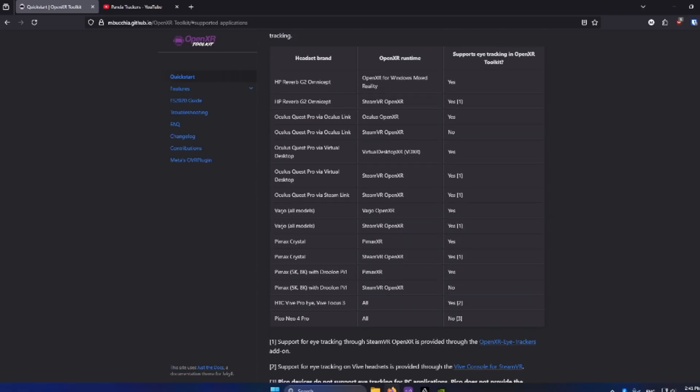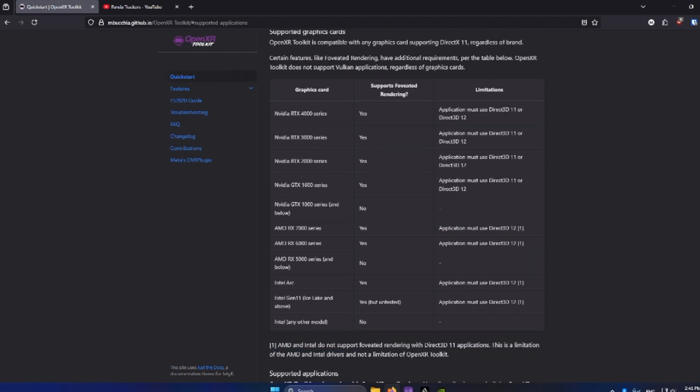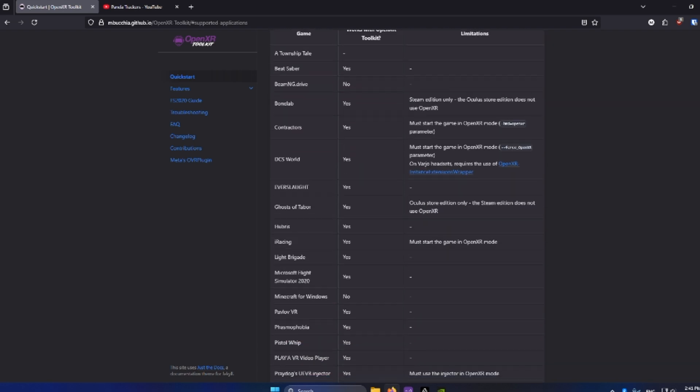Now you can get this upscaling feature using the OpenXR toolkit on pretty much any headset, and it supports most popular VR games too — just not VRChat.